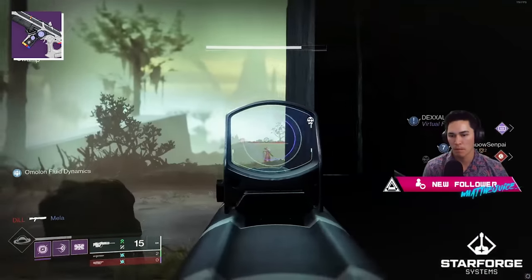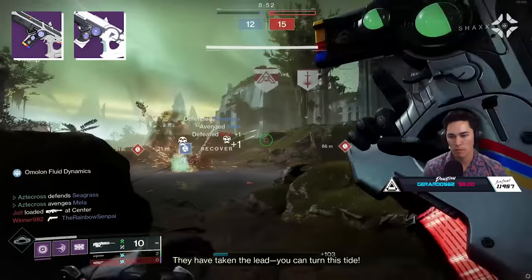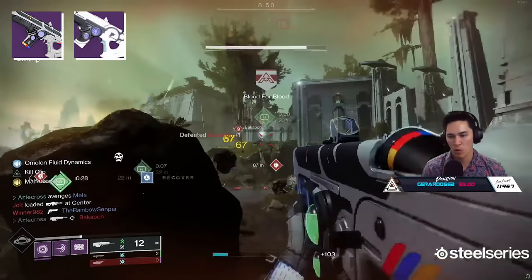After speaking with Shaxx, you then need to speak to Eva one last time. Her quest will complete and you'll get the new Taraxopus Scout Rifle as a reward. This is that 200 rounds-per-minute Strand Scout Rifle that everyone is comparing to Hung Jury — it's a different archetype, but aesthetically, yeah, you can see why.